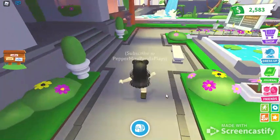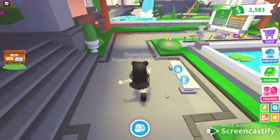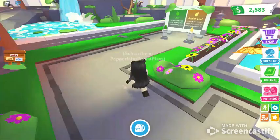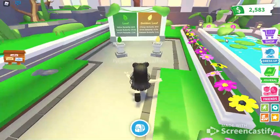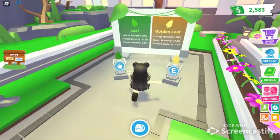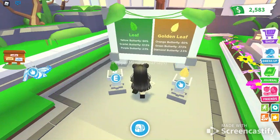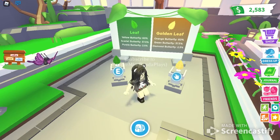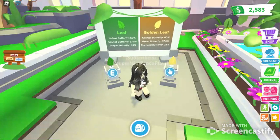First I just want to look at this board over here and show you guys. So the normal leaf: the yellow butterfly is 60 percent, scarlet butterfly is 37.5 percent, and the purple butterfly is 2.5 percent, and it costs...